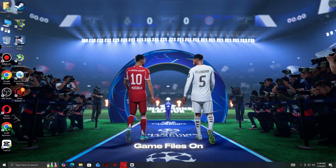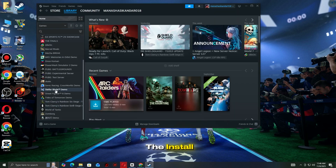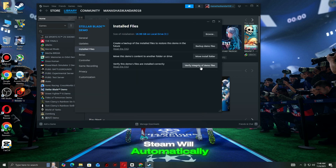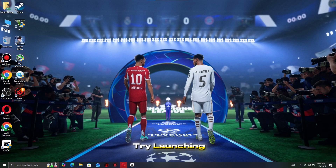Step 2: verify game files on Steam. The first thing you should do is verify the integrity of your game files. Corrupted or missing files are one of the most common reasons games crash or fail to launch on Steam. Open Steam and go to your library. Right-click on the game that's crashing and select Properties. Go to the Installed Files tab and click Verify Integrity of Game Files. Steam will automatically check for any missing or corrupted files and re-download them. Once it's done, try launching the game again to see if the issue is resolved.